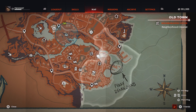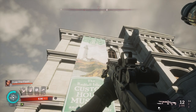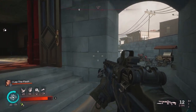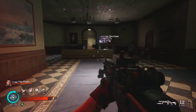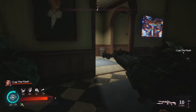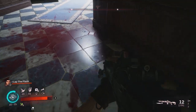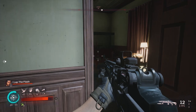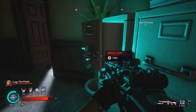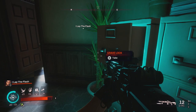Our next collectible will be just north of the Old Town safe house located at the Custom House Museum. Jump down, come through this set of doors — there's normally red poison, so you'll need to kill the zombie or vampire that has that poison. Then make a left into this room, and inside of the filing cabinet will be your grave lock.